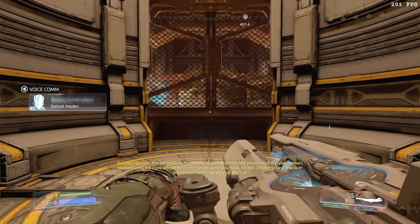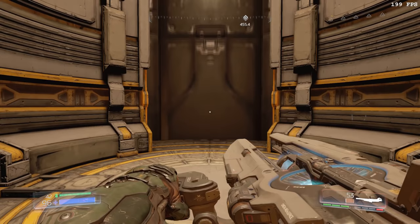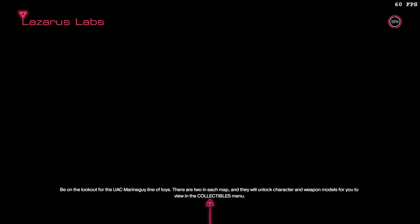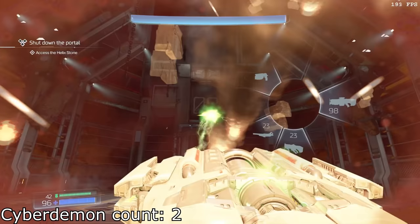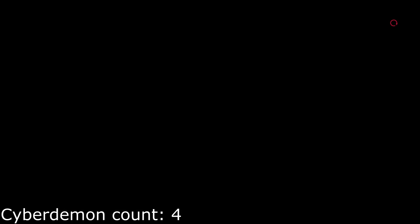Coming up is the first real combat section of the run. After loading a checkpoint to skip some nonsense, the fight begins with Seeker Gauss boosting backwards to put some distance between him and the Cyberdemon, and then shooting the BFG above the Cyberdemon. When the shot is flying above the Cyberdemon, Seeker then slows down time by pulling up the weapon wheel. This causes the shot to continually deal damage to the Cyberdemon and cause it to be downed in one shot. Once Seeker finishes the first phase of this fight, he then will load from checkpoint again to skip some more nonsense.